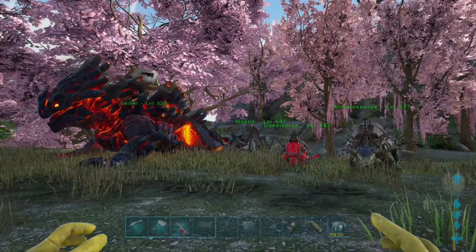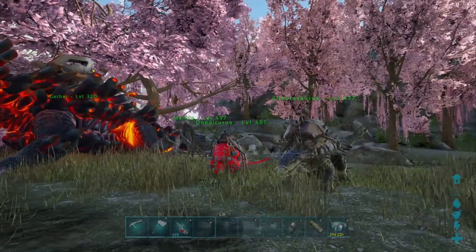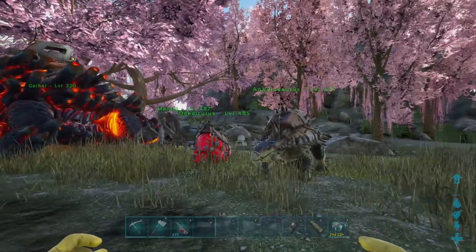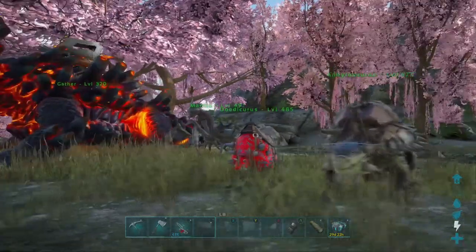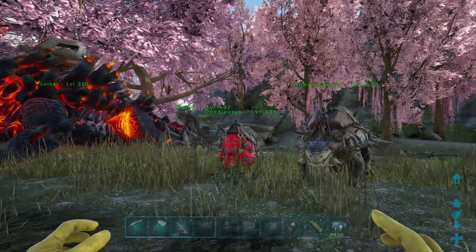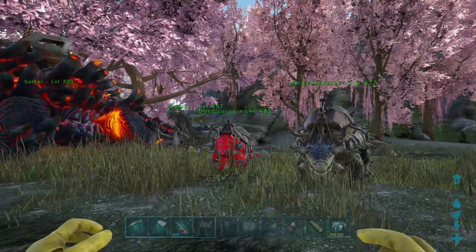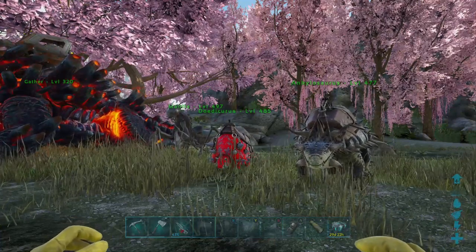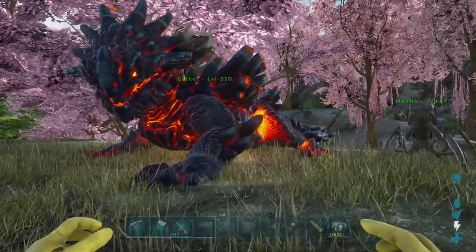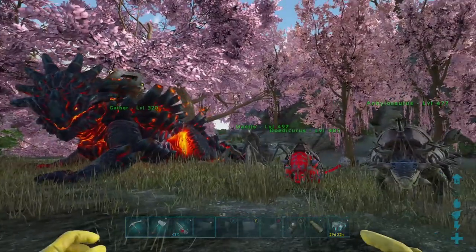We're now going to move on to testing with dinosaurs. One flaw in our experimental design is that the dinosaurs don't all have the exact same melee. The Ankylo, Doedicurus, and Mantis were all max level on my server — level 300 — leveled up in weight and melee, similar but slightly different. The Magmasaur was from a 280 egg, so we'll see how that does.